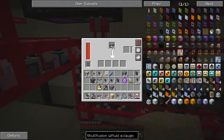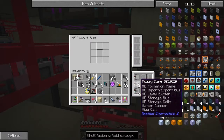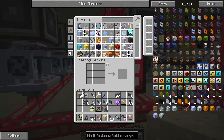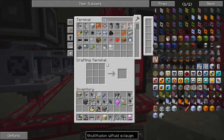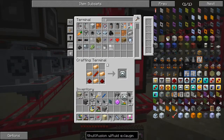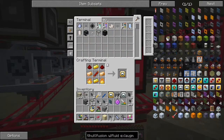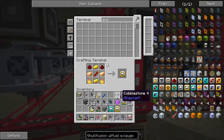This one's pulling in gravel fairly well. This one is also getting gravel and pushing out flint. It would be sensible to upgrade this with a capacity card, but I haven't got one. Let's go make some capacity cards. I don't have any cards available, so let's look for this one. We also need to make some augments. I'm missing calculation processors - let's craft 32 of these.